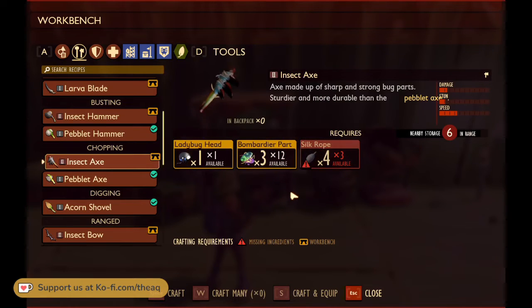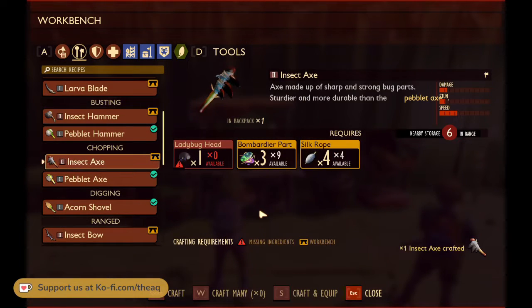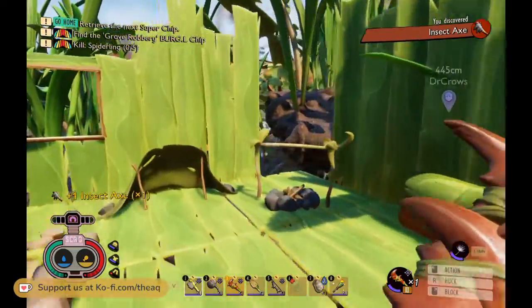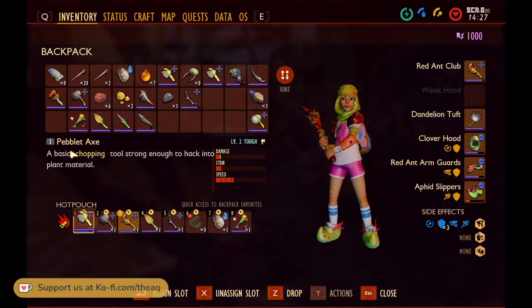Were you throwing them in a chest? I did. Although I just put all my arrows in the chest. Wait, why does it say we don't have enough? It says we need four but we only have three silk rope. Oh, there we go. Try now. Yay, now I can chop down the big woody ones! That's fantastic!